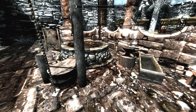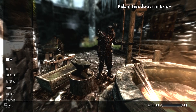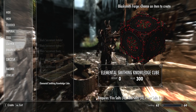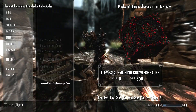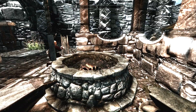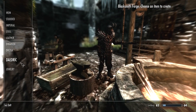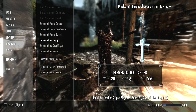Once you install the mod, you will have to go to a blacksmith forge anywhere in Skyrim. Anyway, under the Daedric section, first of all you have to create this elemental smithing knowledge cube — that's a mouthful, and it looks very evil. You need one fire salt, void salt, and a frost salt. Once you've done that and you have it equipped, you can make any of these elemental weapons.